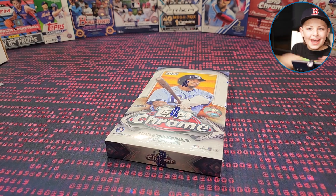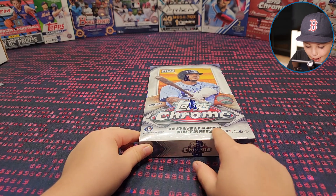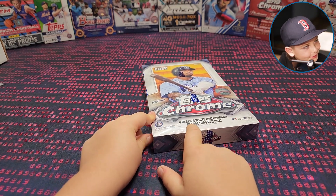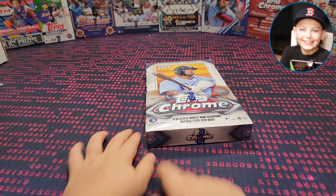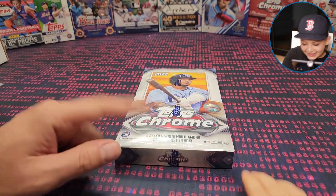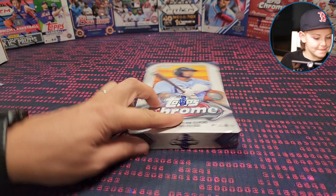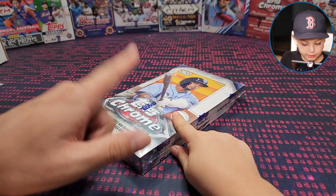Yo yo yo, it's Kid Rips and today we're going to be ripping Top Chrome — four black and white mini diamonds refractors per box. On the website it's $99.99 for four black and white mini diamonds refractors per box.